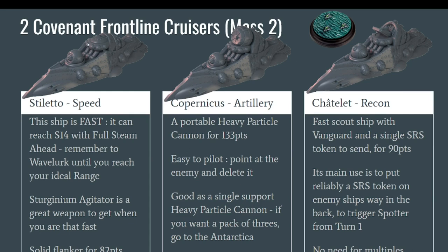The Copernicus has a heavy particle cannon that can be replaced with even more esoteric weapons. It is basically a support platform for its heavy particle cannon, at 133 points. When you look at the stat line of that heavy particle cannon, you will understand why it is so expensive. It is the cheapest platform on which you can put a heavy particle cannon. If you want just one artillery ship, it is a very good choice — easy to pilot, just point it at the enemy. The heavy particle cannon shoots only forward, so it's quite straightforward.